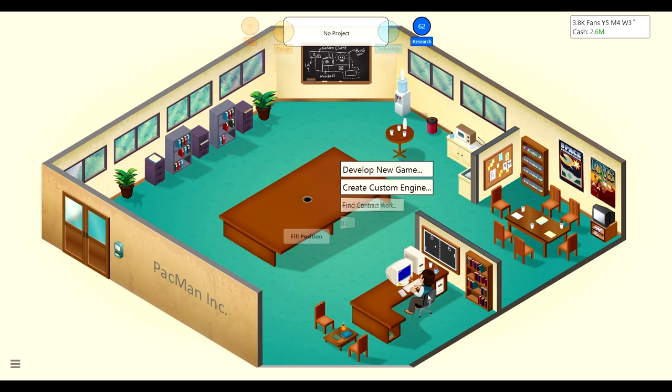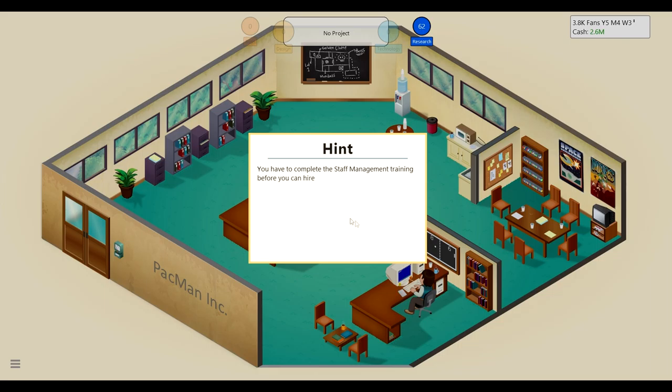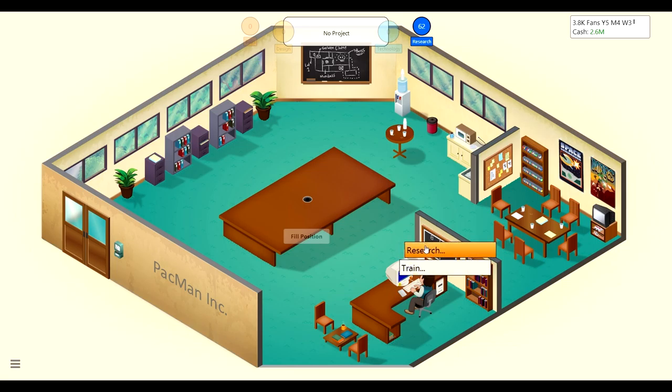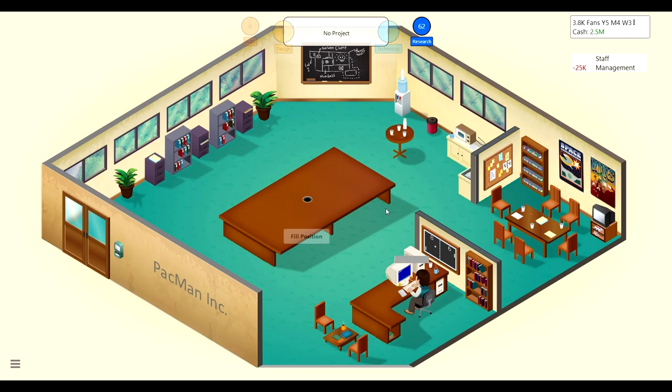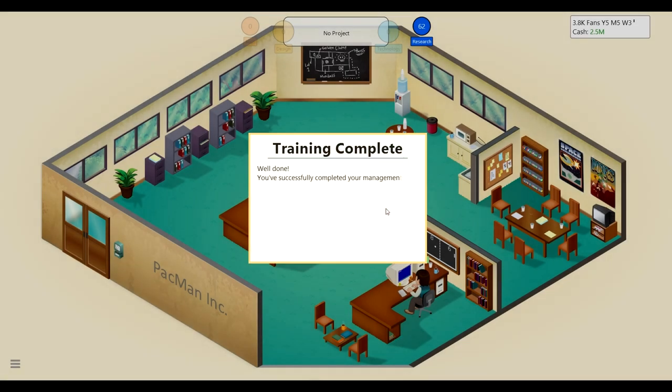We'll start by filling a position, but you have to complete the staff management training before you can hire someone. So I'll train him for staff management — 25k — and then we can hire somebody. When we do contract work or make new video games it'll take way shorter, like half the time. Then we can train the other person to get them better stats.